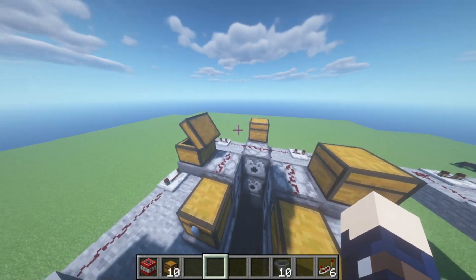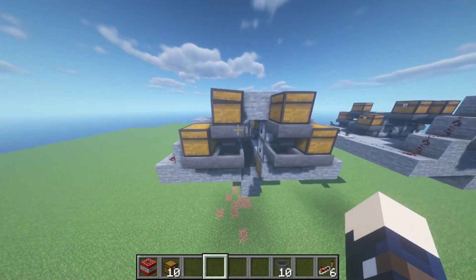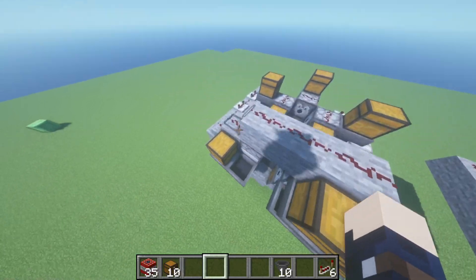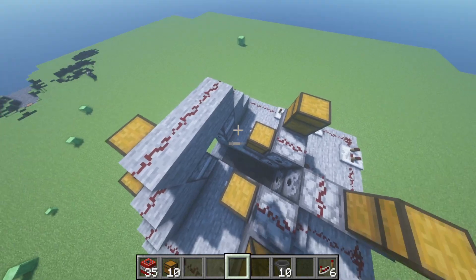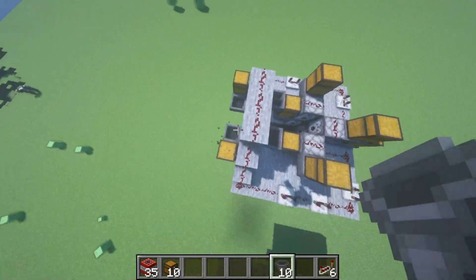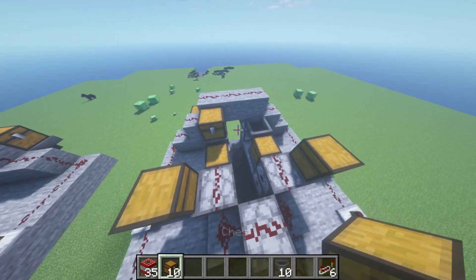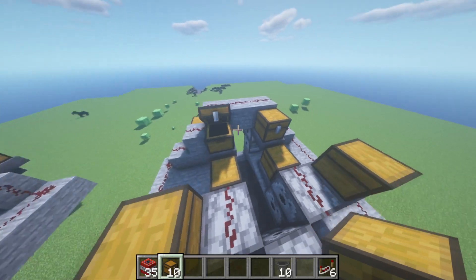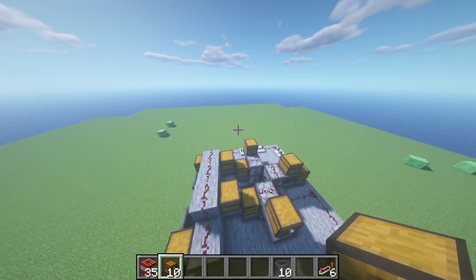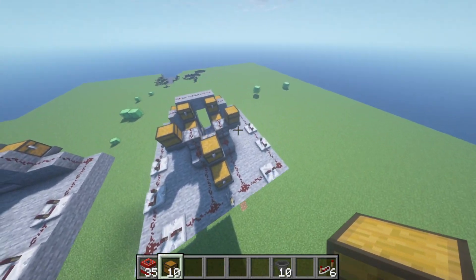All right, put some TNT in there, there, there, and there — that should all be loading fine. This should be putting it into here. Throw that right there and then do this. Not the cleanest looking one but it'll definitely do the trick. Now it's going in here and then here — beautiful. That actually looks a little cleaner; I like that one a bit more.